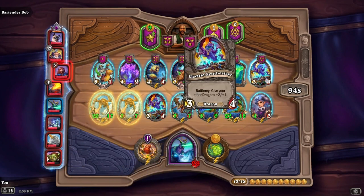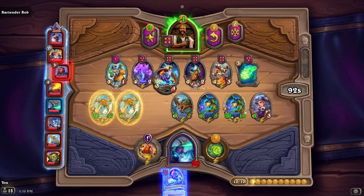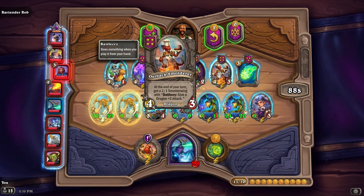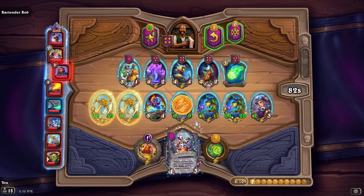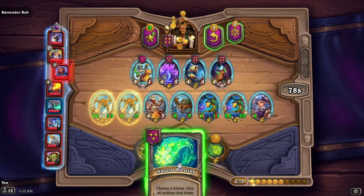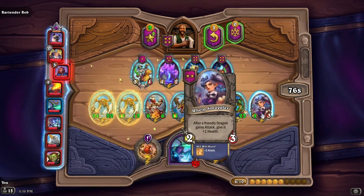We'll take this, and throw that away, do this instead. This one — at the end of your turn, get a 2/1 Smolder Wing with battle cry: give a dragon plus five attack. Yep, we want that. Grab that, grab this — give our dragon minions plus two, plus two.